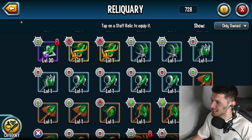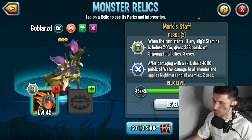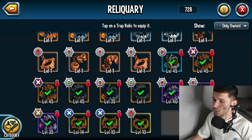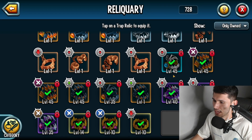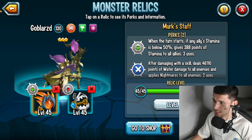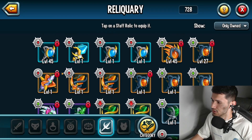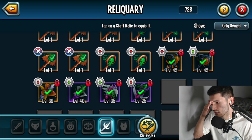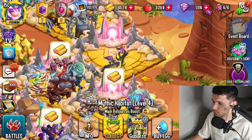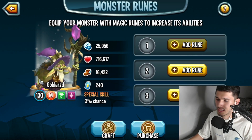For relic slots, I'd highly recommend giving her something that regenerates stamina. Merc Staff is good — it gives stamina and applies nightmares while dealing water damage. For the trap slot you can run Underworld Trap or Volcanic Trap. Alternatively, run something here that drains stamina like Secret Staff or Seagull Guard Staff. There's also the Lutean Staff if you want that, but I really like my Merc Staff so I'll run that.